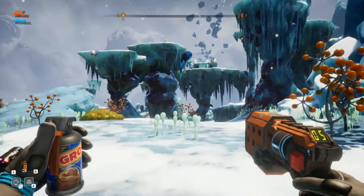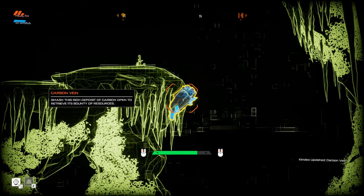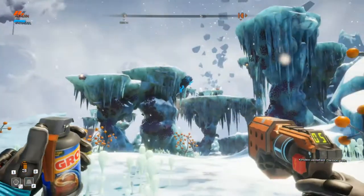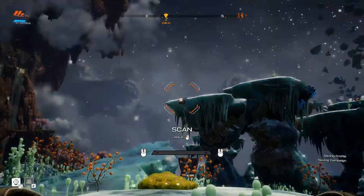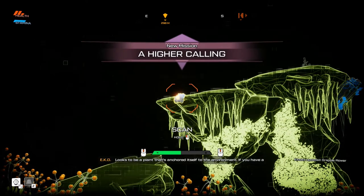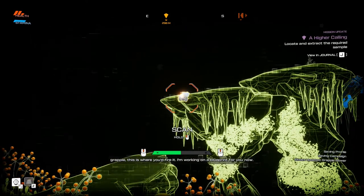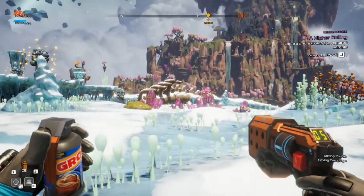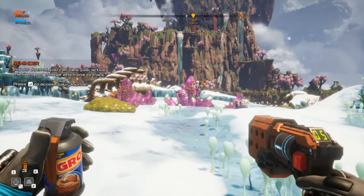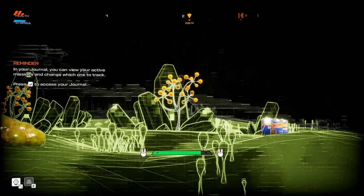What's that? A carbon vein. It's a messed up place for a carbon vein - how are you supposed to mine that? Like a sky drill or something? It looks to be a plant that's anchored itself to the environment. If you have a grapple, this is where you'd fire it - I'm working on a blueprint for you now. So at some point I should be able to 3D print a grappling hook. That's nice.